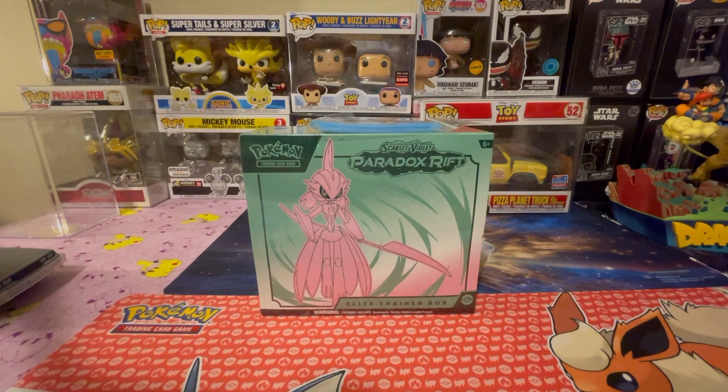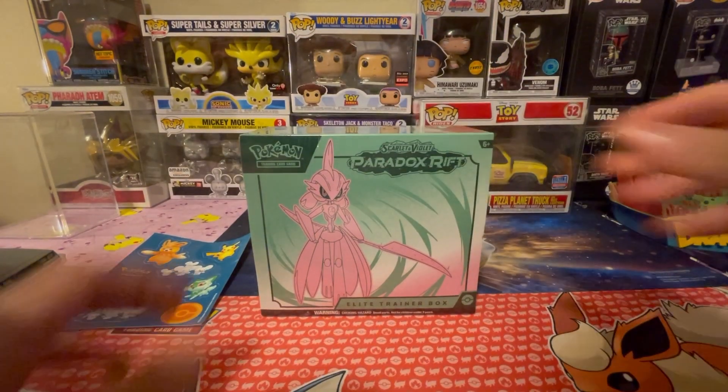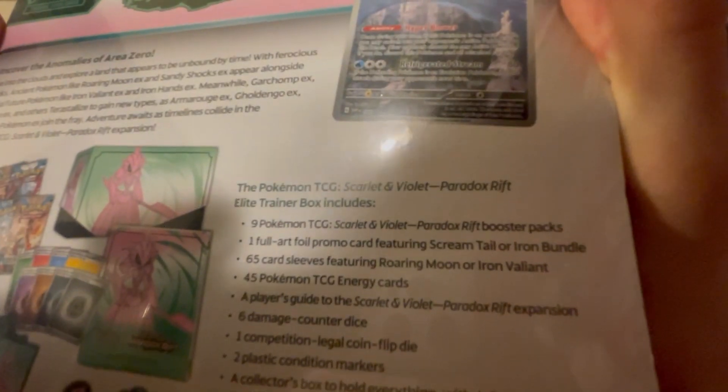Alright guys we are back - like I said it is dark out. I forgot to show you this sticker sheet, whoop-dee-doo. Let's get into this Paradox Rift Elite Trainer Box - we get an Iron Bundle, what is it, gallery card.